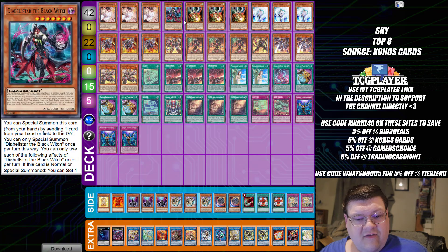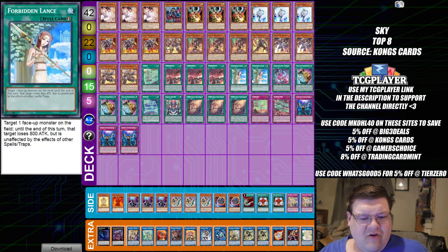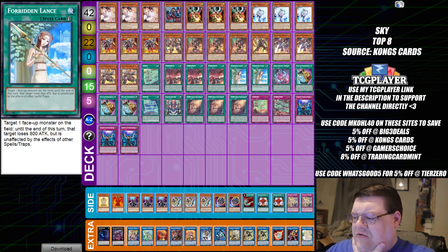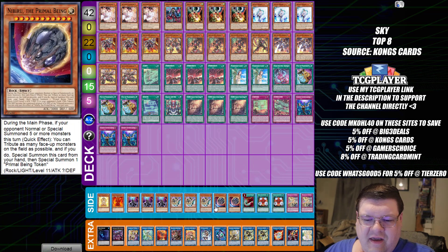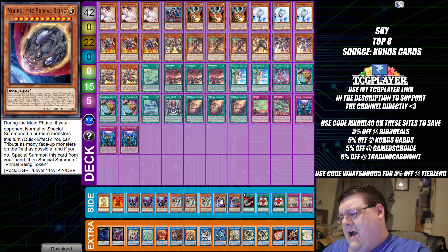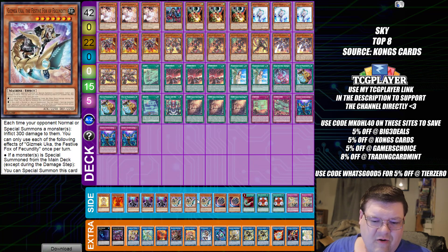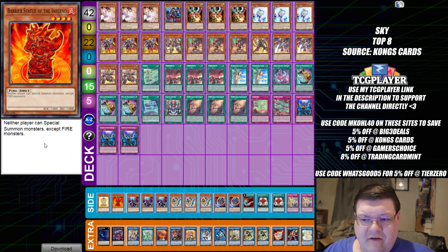We have Rescue Ace. I can't wait to see this deck evolve. There are some interesting tech choices here — I see Forbidden Lances and we are siding Barrier Statues with the Gizmec Ukas. I'm not a crazy fan of that, but the Uka interactions are cute. Barrier Statues, glad to see you two are doing well.